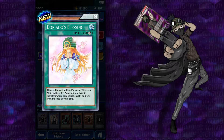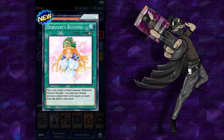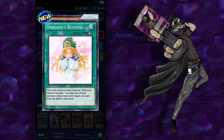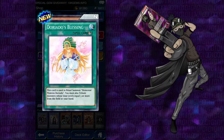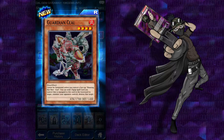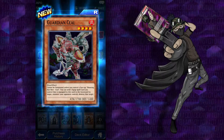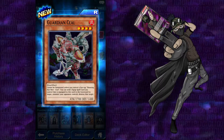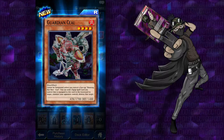Dorito's Blessing — let's call it Dorito's Blessing. This card is used to ritual summon Elemental Mistress Dorito. You must also tribute monsters whose total levels equal 3 or more from the field or your hand. I don't know if I have her. Oh cool, we got Guardian Seal — somehow I had not gotten this card yet. Which is a great card, though. I need Star Bow Seal to use him. He cannot be summoned unless you control a face-up Shooting Star Bow Seal. You can send one equip spell card equipped to this card to the graveyard to take one monster your opponent controls and destroy that card.